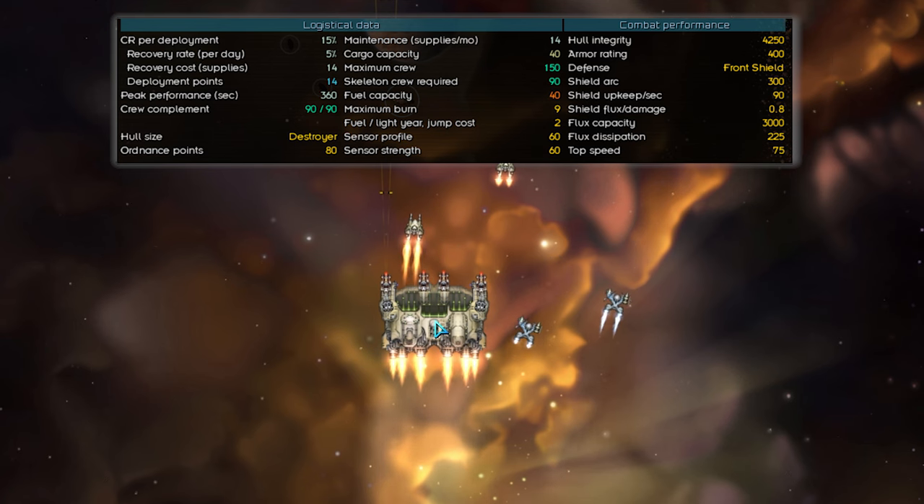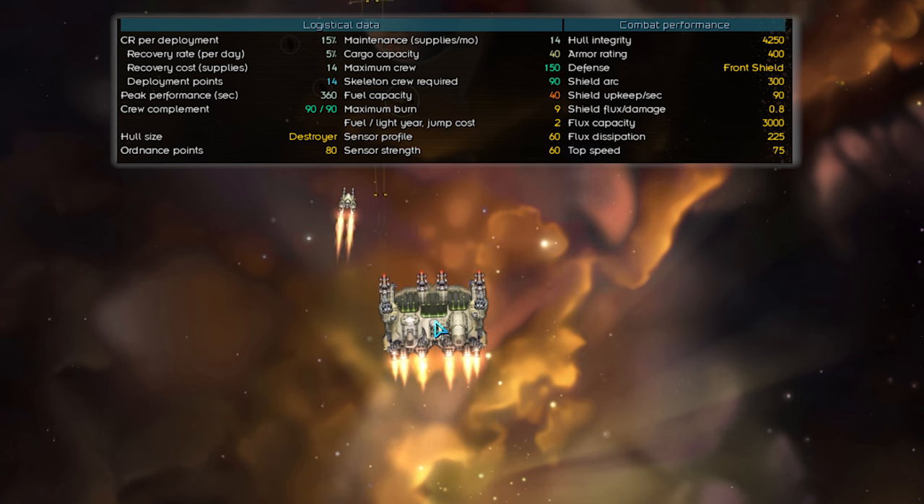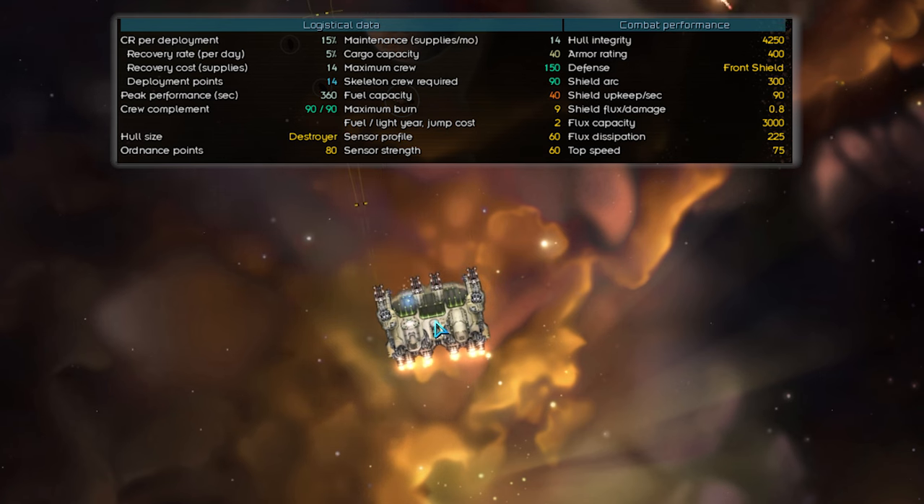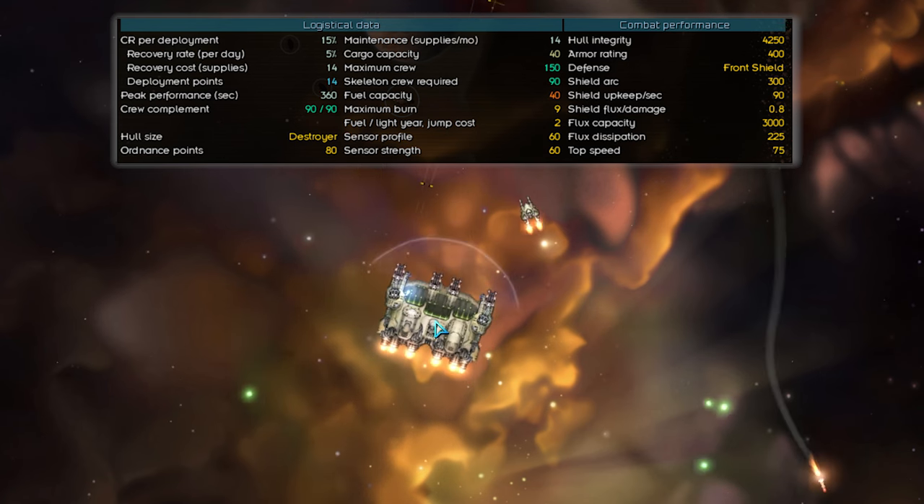For the sake of efficiency, we're only going to be looking at ships which primarily serve as carriers. This means we'll be excluding hybrid ships which have fighter bays added on as a supplement to their main weapons. This then leaves us with seven carrier ships in total that we can put in three categories: the starters, the midlines, and the chonkers. In the starter category, we have the first two carriers you're likely to see in the game: the Condor and the Colossus Mark III.